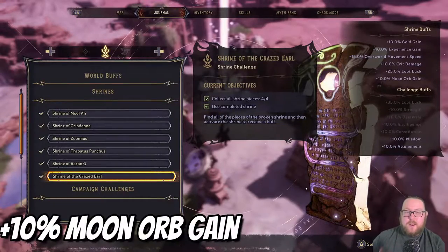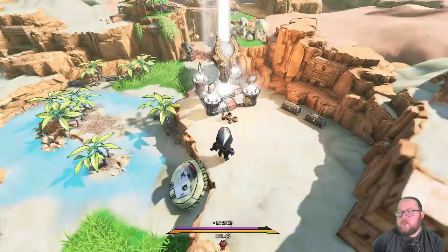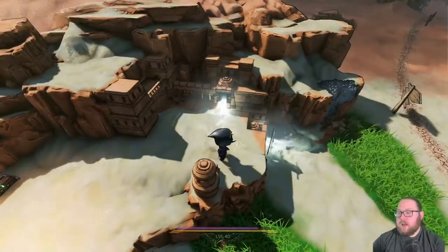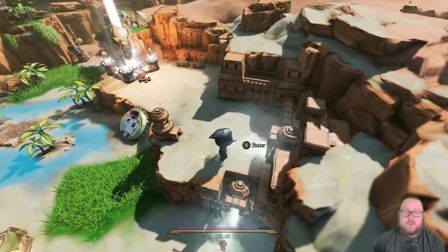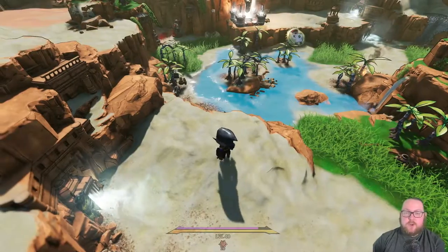The final shrine is the Shrine of the Crazed Earl. This one gives you a plus 10 to your moon orb gain. It's located right next to Sun Fang Oasis on the map, and the only way to get up there is to go through this dungeon first, which will give you your very first shrine piece and grant access to this area.